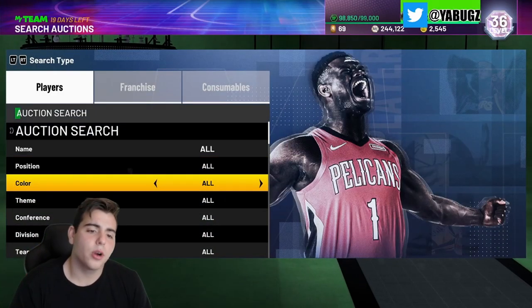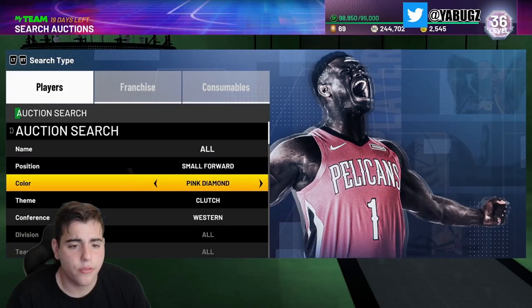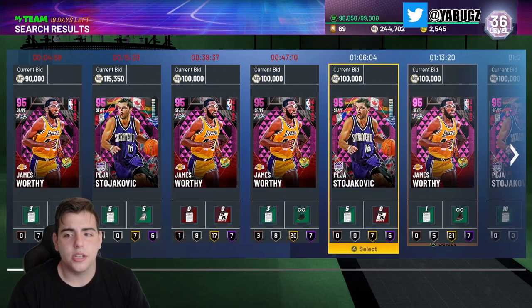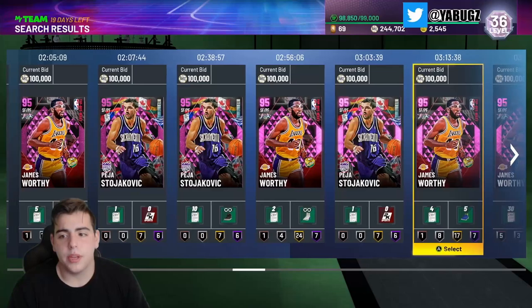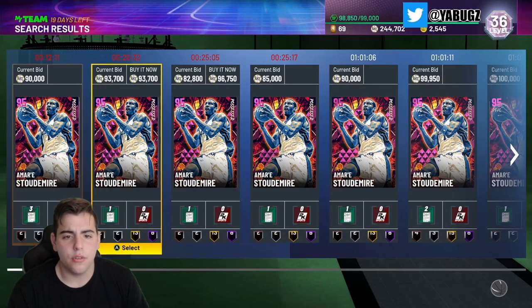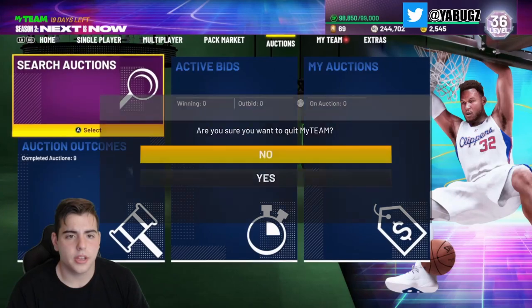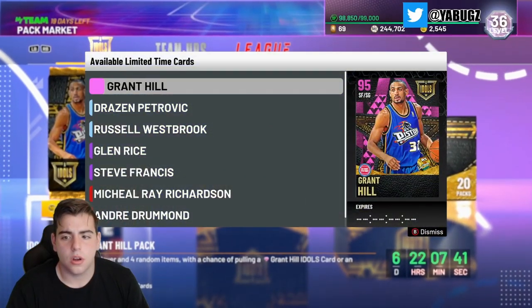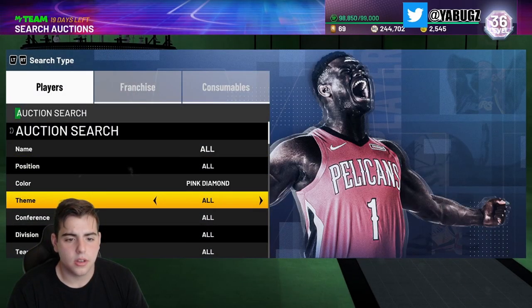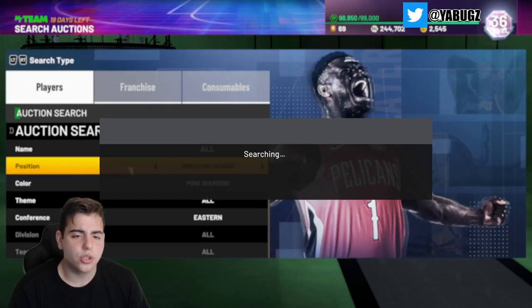Let's get into some market. We're gonna go into one snipe filter real quickly — pink diamond small forward. We got Pedro, we got James Worthy, and we also have Grant Hill. Wait, is Grant Hill a power forward or a shooting guard? Grant Hill on the Pistons — small forward, shooting guard. So pink diamond eastern small forward — not shooting guard — so this filter should be good.